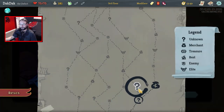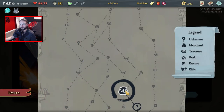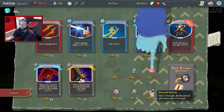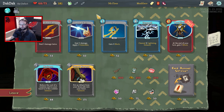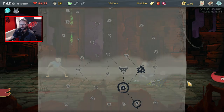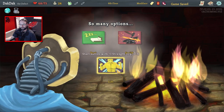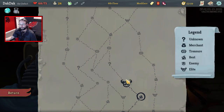I'd rather just take the gold for the shop that we're about to hit. More Strength. It's a real shame we couldn't get a Dead Branch there. I think I go yes, yes, yes and yes. Metallicize could have been good, but I think it's a bit slow. We're definitely lifting. If we can get 6 Strength up, we are going to kill most enemies first turn.